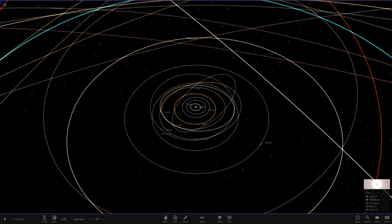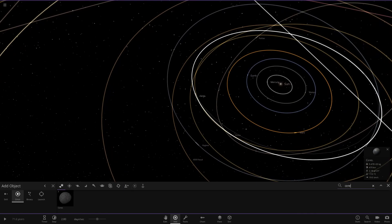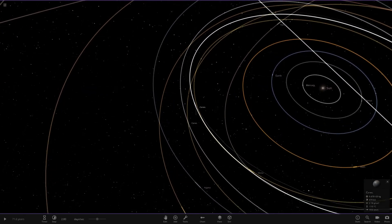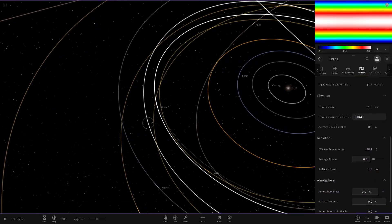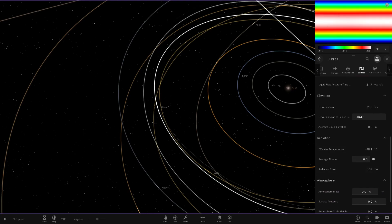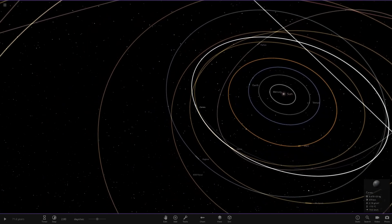Without further ado we can watch the chaos unfold, but one thing I want to check first is the Ceres albedo — it may be a bit broken. Let me just check: it's at 0.01. What is Ceres supposed to have? It's meant to be 0.09, but I think I actually changed it to 0.1 because the original value was slightly wrong. So there we go — Ceres is tidal locked.